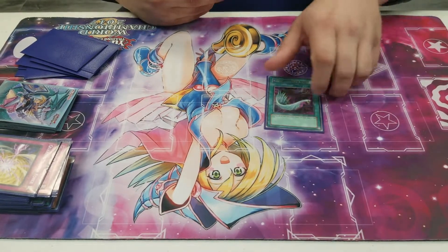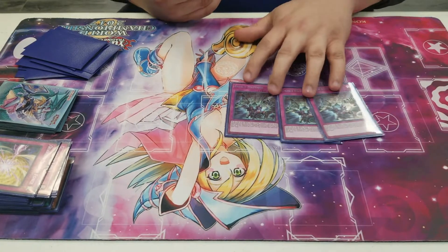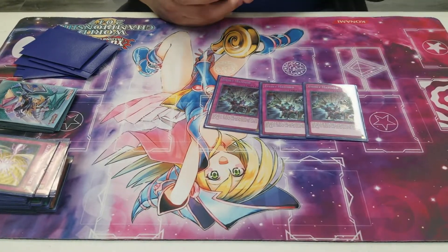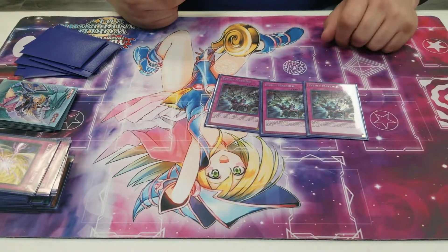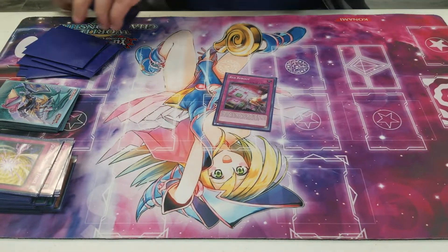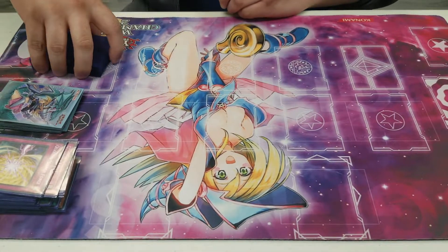We play Harpie's Feather Duster for backrow removal. Evenly Matched — honestly, I think I use this more for baiting out negates than anything else because it always gets negated, or I use it against a backrow deck and they always have a Solemn Judgment. And then Red Reboot for hitting backrow decks. And that is the deck.